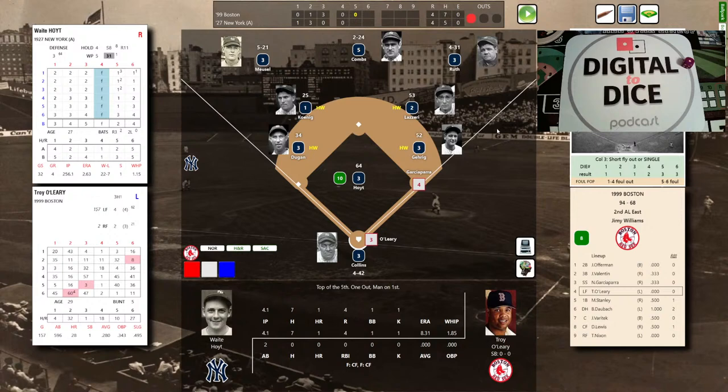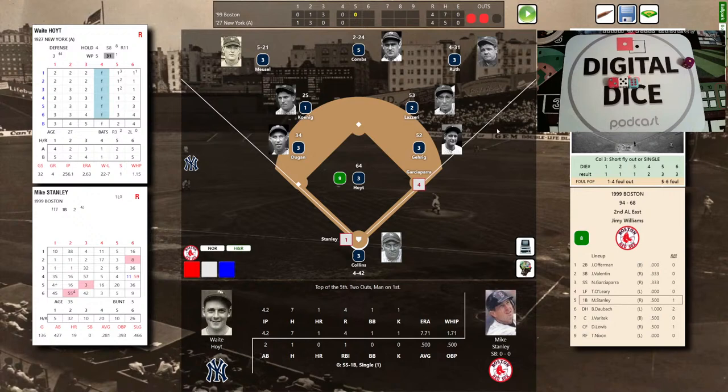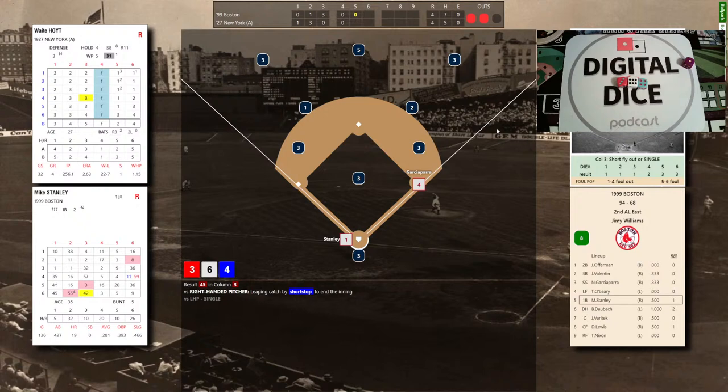Yankees hoping to turn two, infield halfway. Hoyt deals to O'Leary: 2-5-6, that's a 19 — fly out to center. Combs is there; two down. Garciaparra retreats to first. Mike Stanley — 1 for 2 with an RBI single — awaits the Hoyt offering. A red 3 gives Stanley a chance: 3-6-4, that's a 45 — he scorches one to short. Koenig makes the leaping catch; the side is retired. He hit it on the screws but nothing to show for it. Bottom of the fifth, knotted at 4.